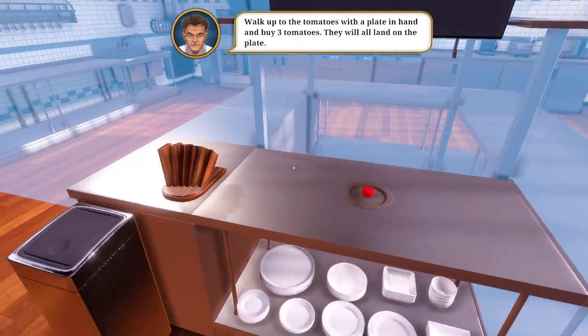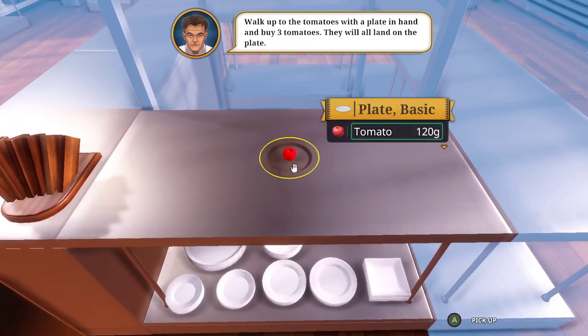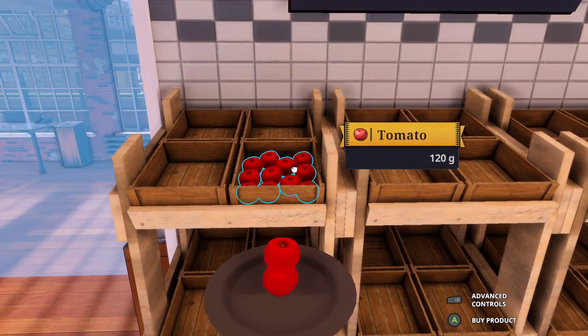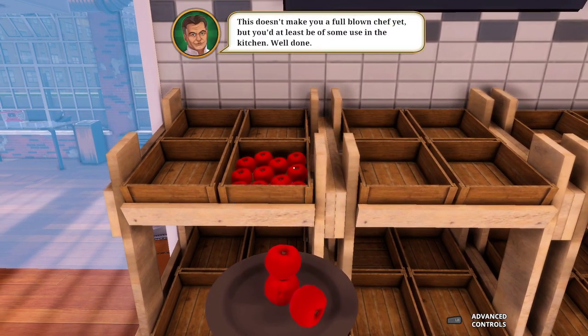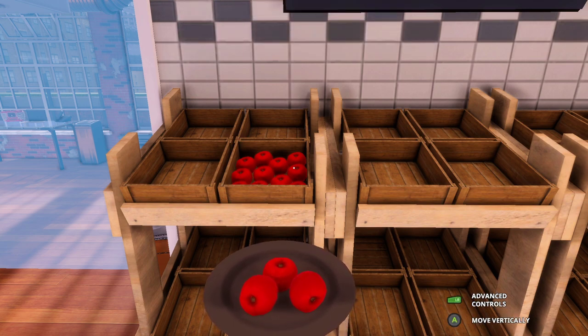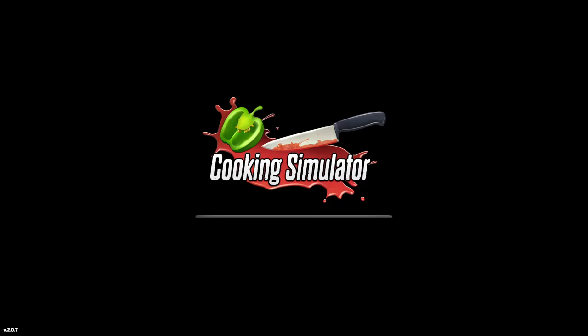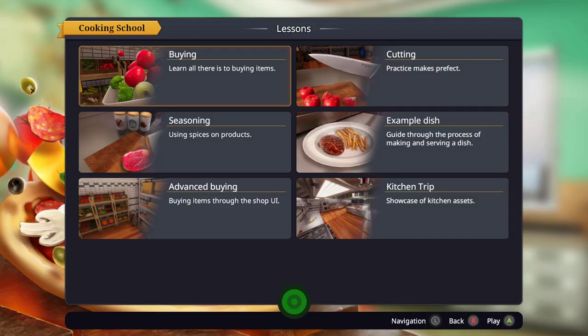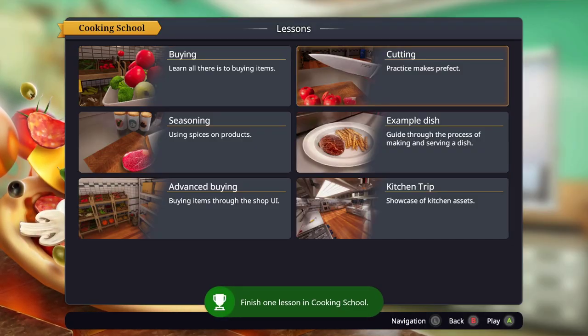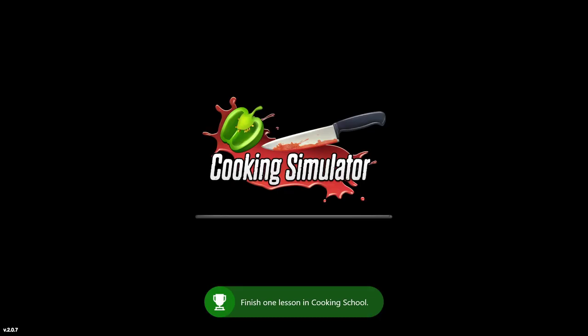Walk up to the tomatoes with the plate in hand, buy three tomatoes, they will all land on the plate. This doesn't make you a full blown chef, but would you at least be some use in the kitchen? I can move the plate - there's advanced controls for moving the plate, bro.